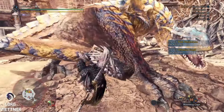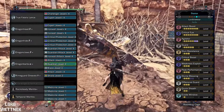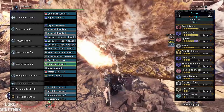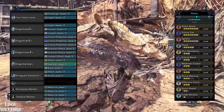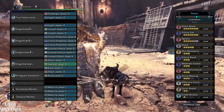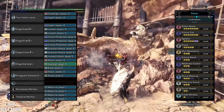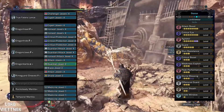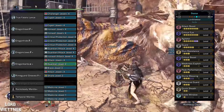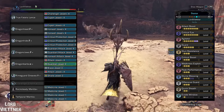Now up next is our maximum DPS Fatalis set. The True Fatalis Lance is augmented for health and affinity, then we have 4 pieces of Fatalis armor and the Rimeguard Greaves Gamma. We get max attack skill, crit eye, agitator, guard, weakness exploit, critical boost, offensive guard, and peak performance — meaning we have insane damage and very strong guarding capabilities. This set is basically as good as it gets for Lance in terms of DPS without going into speedrunning tactics like heroics. The divine blessing combination decorations are my personal preference, but you can change those out for another quality of life skill if you'd prefer.